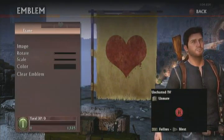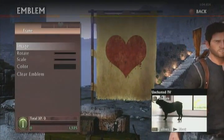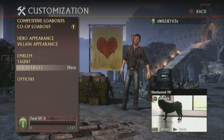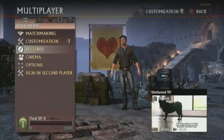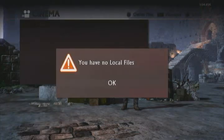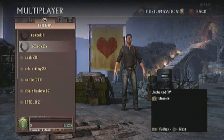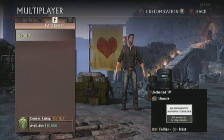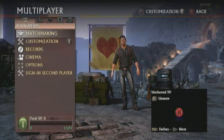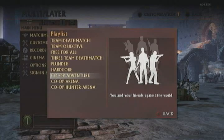This emblem is preset — I did not pick the heart. This is actually my first match I've ever played, and it's a third-person shooter so I'm used to first person and have to get used to it. The controls are actually really good. They have cinema and records, and you can scroll through friends and invites. You can also connect to Facebook, which is pretty cool.